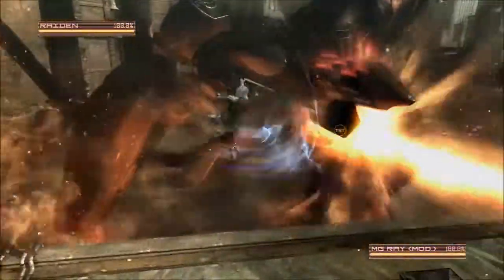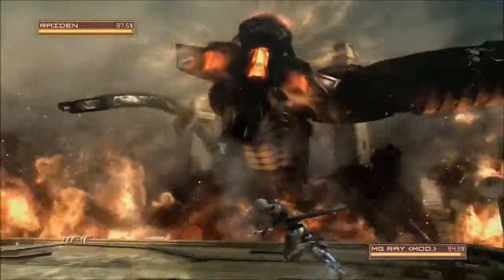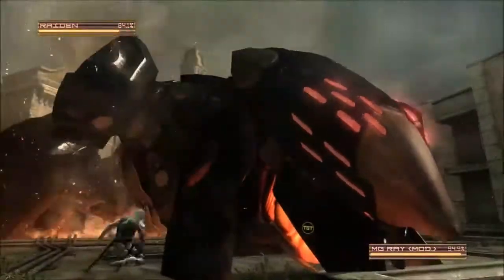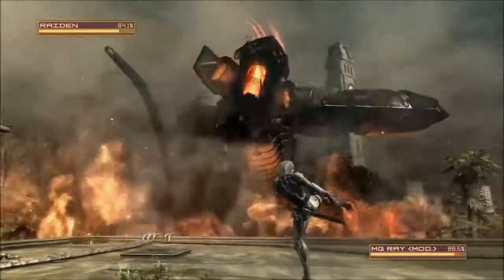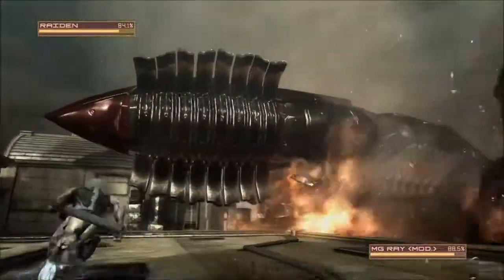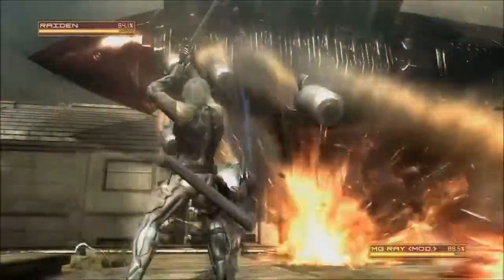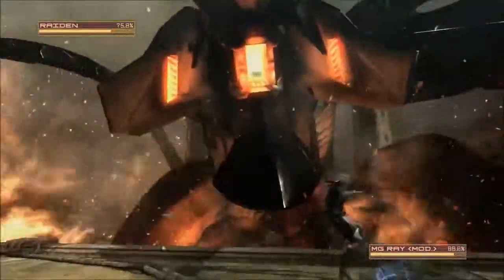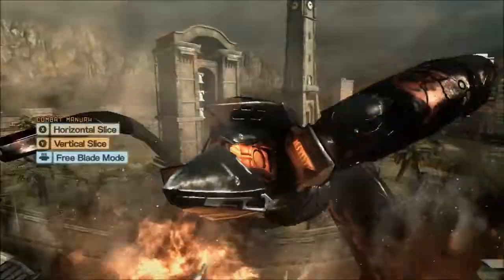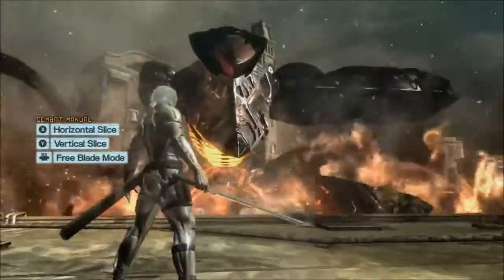Metal Gear Ray modified - version two. There's an achievement you get if you survive the first part of this fight with no damage - I don't know if the gun turret counts though, that would be totally unfair. Here you can use directional blade mode to try to cut them. This is the part where it falls apart - I can do the first part of this battle fine every time. That was awesome - we tear his face armor off and then just kick him.